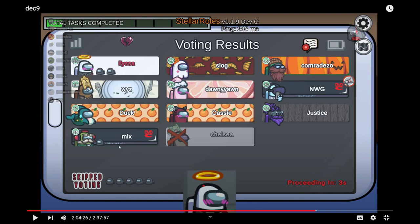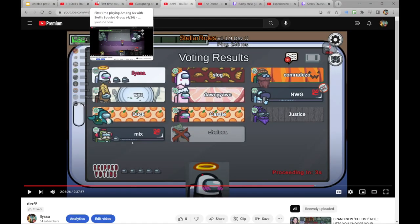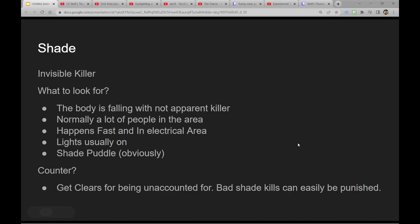Duck, I think, was in O2 and is claiming to have seen Shanzo. I don't remember Mix and Cassie, but Justice was in the area — Justice is claiming to have just left the area. I thought they were a very good candidate for shade because also if you were on 2-2-10 tasks, you unlikely only just have to download in O2 — you want to get out and come back. If you know it's a shade, the counters are just regular process of elimination clears, similar to a vanilla kill or a Morphling kill.